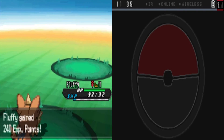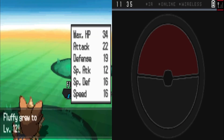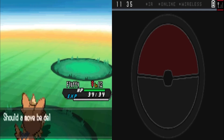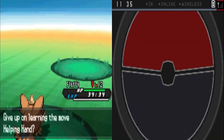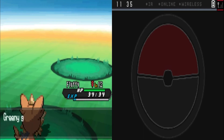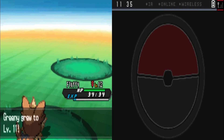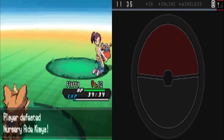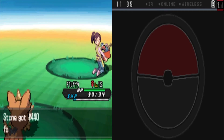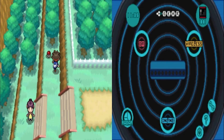Fluffy gets 240 experience — it's definitely a level up. We're at level 12 now. We're offered Helping Hand but we'll keep our old moves instead. Greeny gets 281 experience and hits level 11 as well. That went too fast to read. Let's grab this item here. Are we really about to move forward without two of our heavy hitters? I don't think that's what we want to do — we're going to go back.